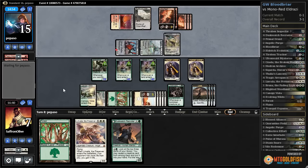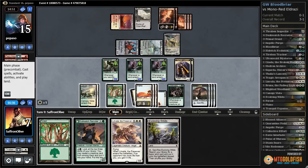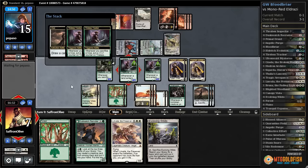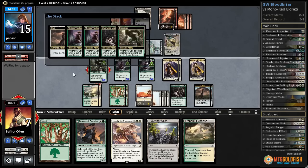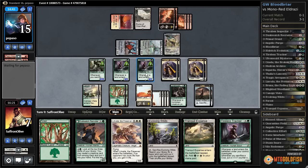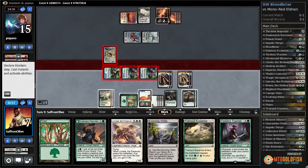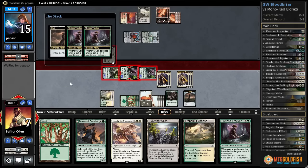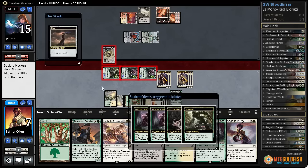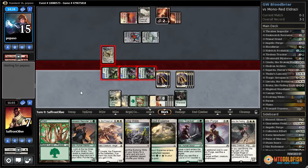We get to draw a card — Duskwatch Recruiter. Sack a Clue, pump everything up. Sack a Clue, pump everything up. Swing with our stuff. Opponent blocks — sack a Clue. I think we just win from these huge Tireless Trackers. That's 14 damage, that's 16 damage, and our opponent scoops it up. Sweet!